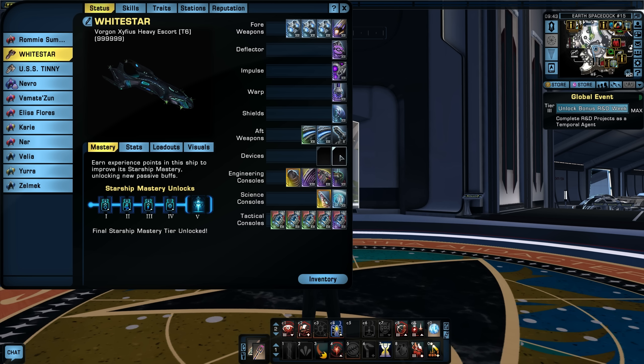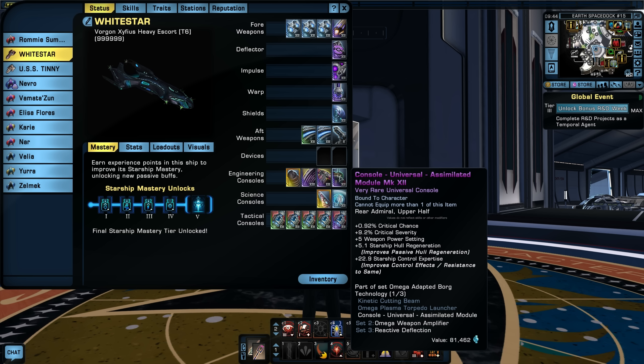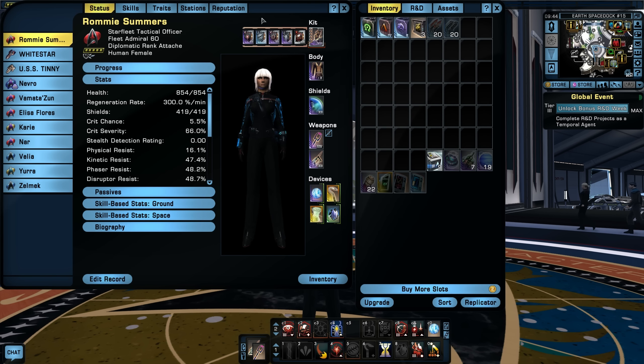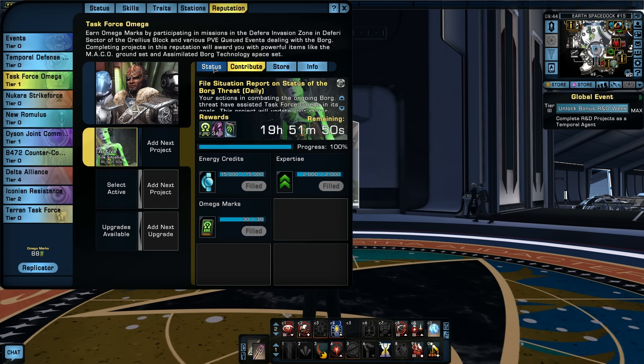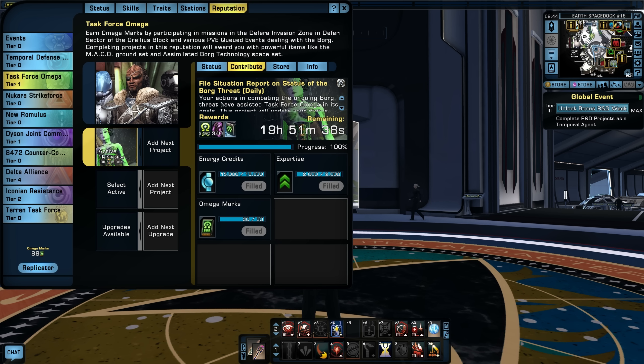The kinetic cutting beam fires regardless of ship positioning, so it adds to forward DPS and triggers the two-piece Omega Weapon Amplifier bonus with the console. The other rear weapons I'm planning are two tetrion 360-degree beams — one from a mission reward and one purchasable on the exchange, though it's too expensive right now. I have the Borg console and I'm grinding for the kinetic cutting beam at Tier 2 — I need around 750 Omega marks.